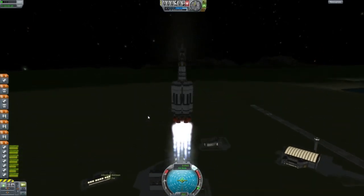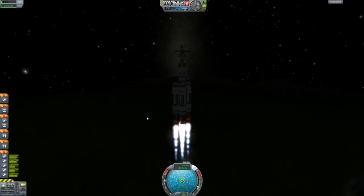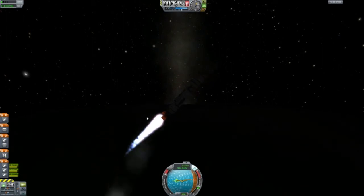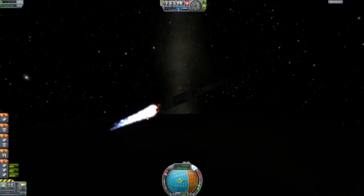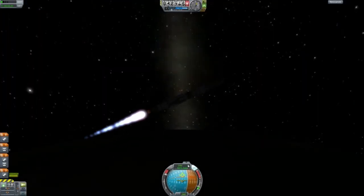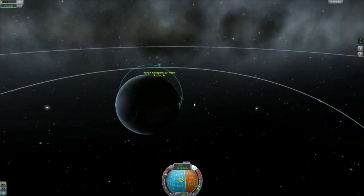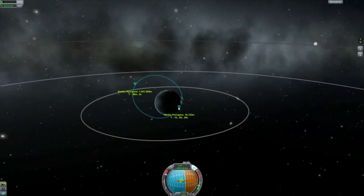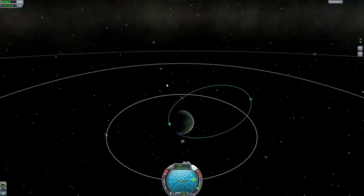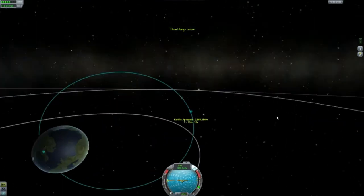Now we're going to launch the exact same rocket at five times speed, just to get right through it because this is not very interesting. We're going to launch it into a polar orbit. Why are we launching it into a polar orbit? Simply because it's an interesting idea to have a geosynchronous orbit over the poles. What would happen if you do that? Every 24 hours you're going to come back to the same spot — you're going to go over the pole, come back round, and be in the exact same spot you were last time. As opposed to an LKO orbit, where the spot on the ground will be different each time. In this one, it will be the same spot on the ground when you're in the same spot in your orbit.